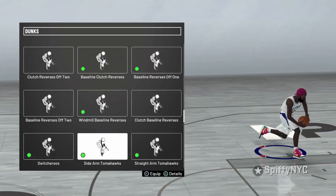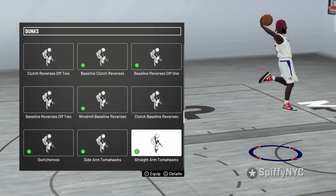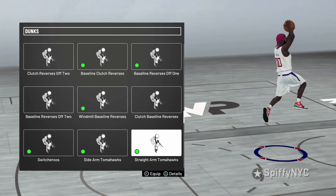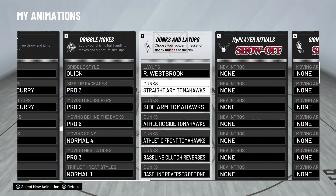Next we got the straight arm tomahawk. This dunk is very unblockable, it's very explosive. It's good if you beat someone to the rim and it's good on a fast break. This thing is explosive and unblockable — it's valid.